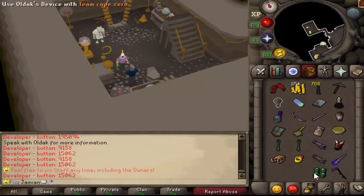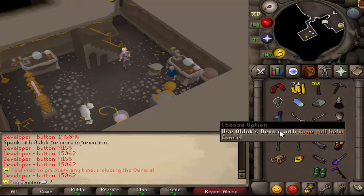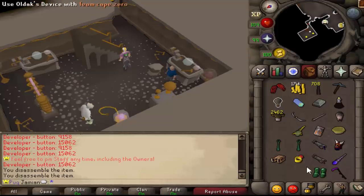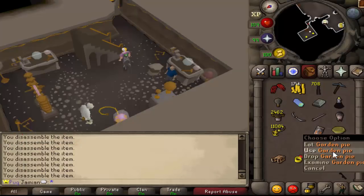There's only one component left to do, which is the uber — that's the best component associated with high-value items like dragon claws, DFS, kodai wand, and tons of other good items. Everything else is done. If we use this device on a runeful item, you can see we get some generic components — the amount is random — and there's some clue stuff here. This gives us lucky components; we just got one, which is possible.